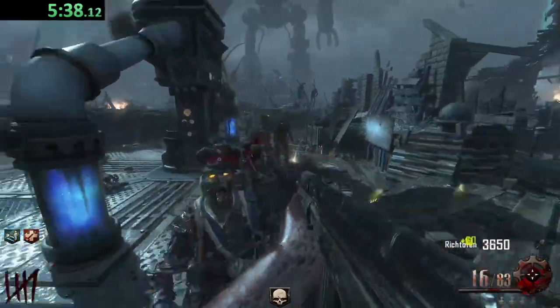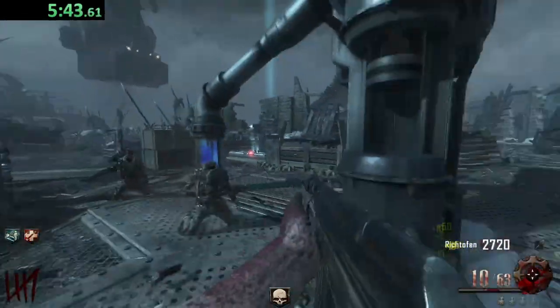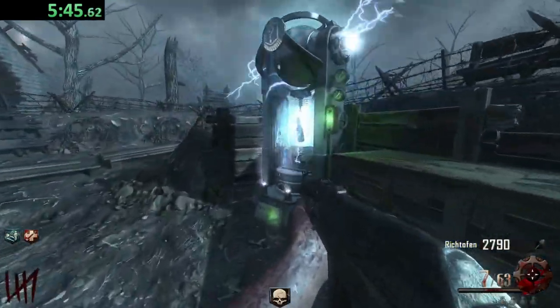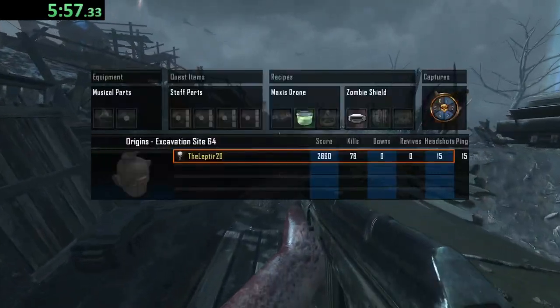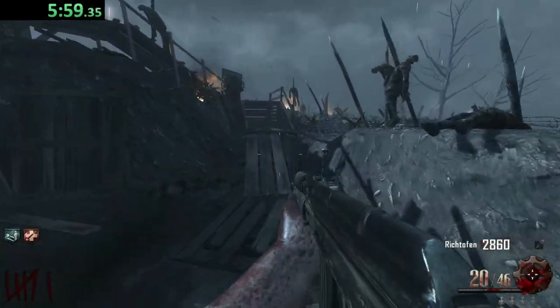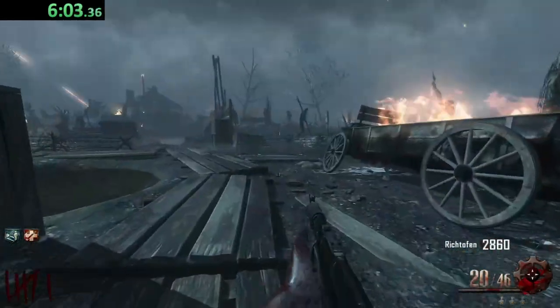We can take a shot at trying to get Double Tap now. Mule Kick — ew, no thank you. Let's make our way back to Gen 3, try to get ourselves some Speed Cola, and then we can run back and hit the Wunderfist for a Double Tap. And there we go — we got ourselves some Speed Cola.